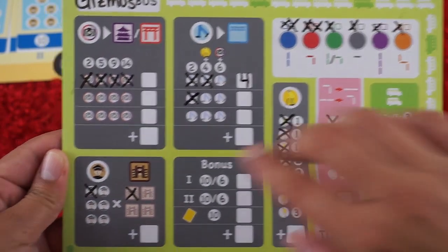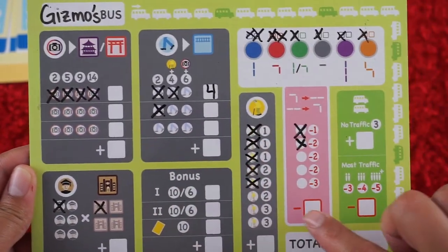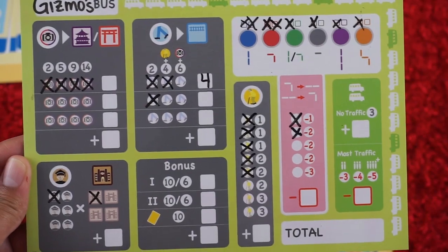At the end of 12 rounds, you add up your scores from all different sections or subtract them, and the person with the most points wins.